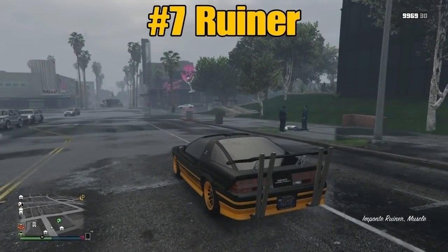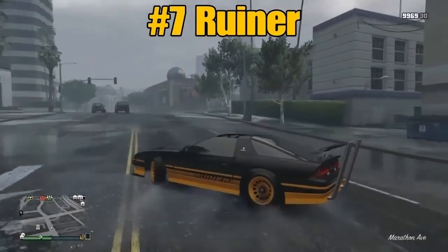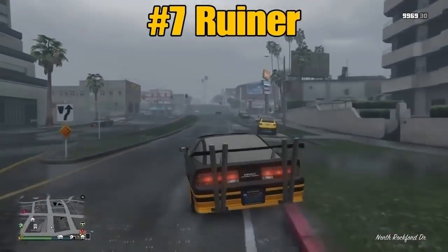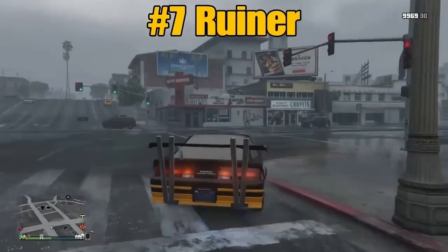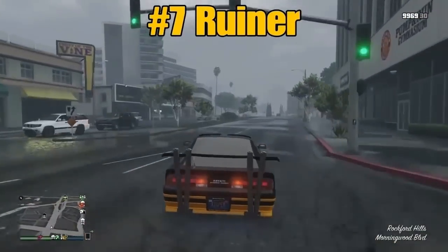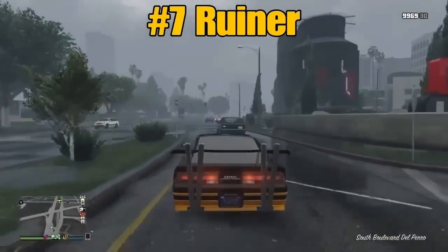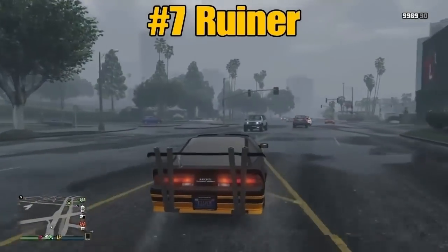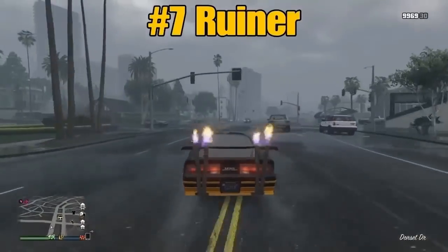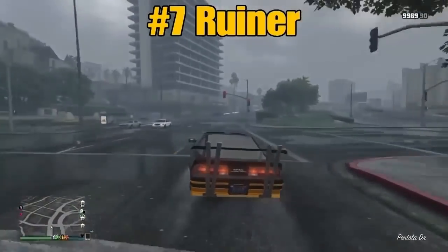Let's go number 7, the Ruiner. There are two ways of getting this. They will not come with those back tailpipes on the Xbox 360 and PS3 — they will — but on the PS4, PC, and Xbox One I don't think they come with those. There are two ways I get these: at the mod shops, nine to five, or at the Magic Gas Station. We're going to try to show you both. They come in turquoise greenish-blue, or the one that looks like Smokey and the Bandit — kind of like the one I'm driving right now — the black and orange, or yellow, whatever one you want to say.